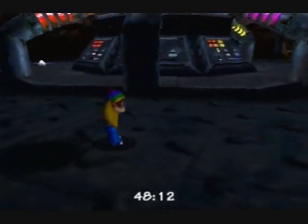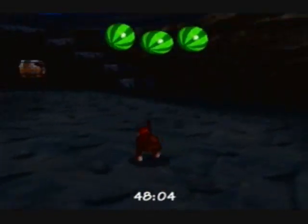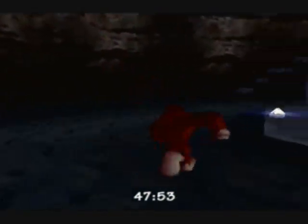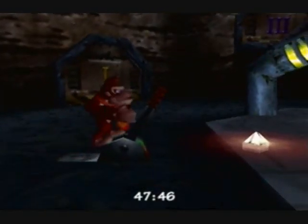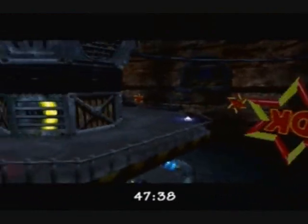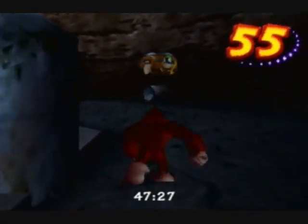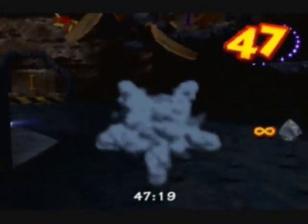Alright, here we are. We need Diddy — actually, we need Donkey first. It's been a while, but I remember that much. We have to pull something with him, and then we have to use Diddy to fly through a bunch of stars. It's all coming back to me. Now we go back to Diddy and we have to fly through these stars to unlock the areas to deactivate the machine. Each little thing has a certain color for each Kong, which means we need each Kong to deactivate their section.